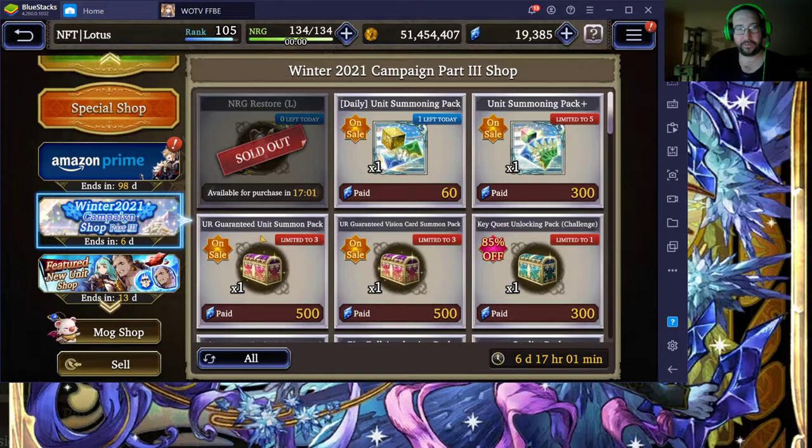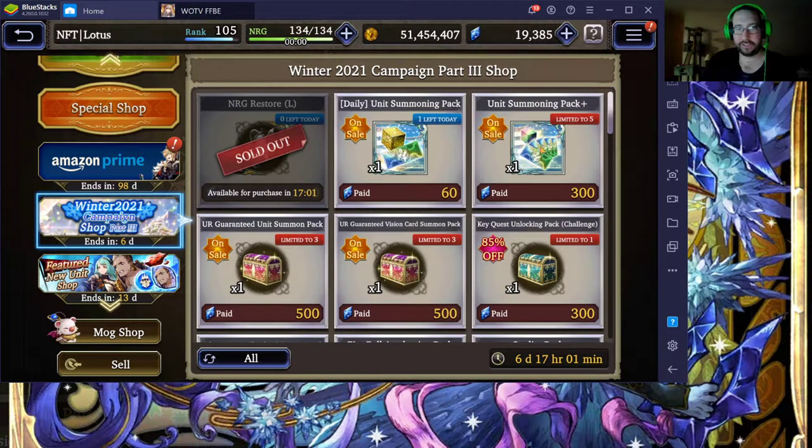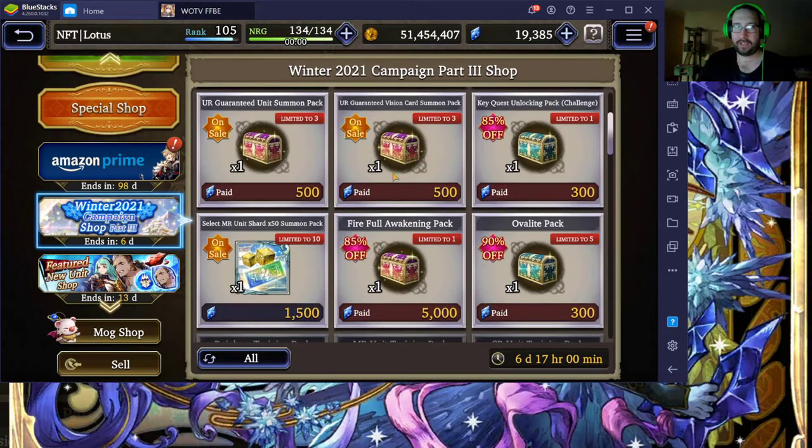I wouldn't go for this ultra rare pack — it's kind of just garbage, it's just one ultra rare unit, 50 of these shitty little EX cubes, not worth 500. Especially if you think about it, two of these gives you 10 summon tickets which is a guaranteed ultra rare, and it's only 100 more — so this would be much more value than this.